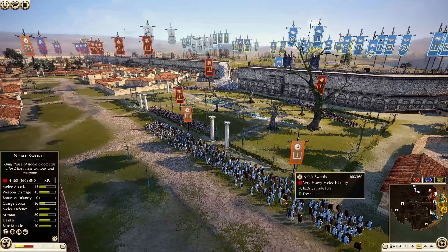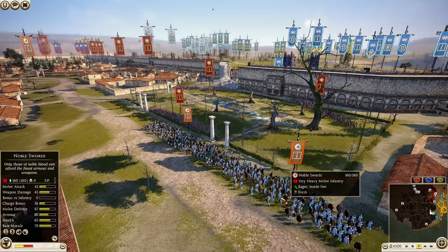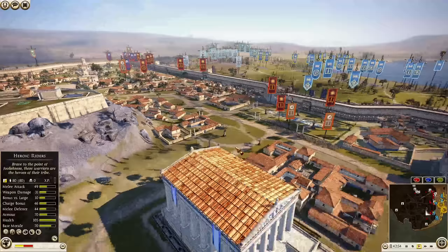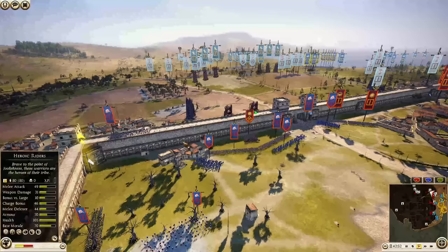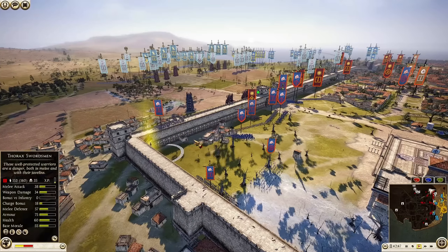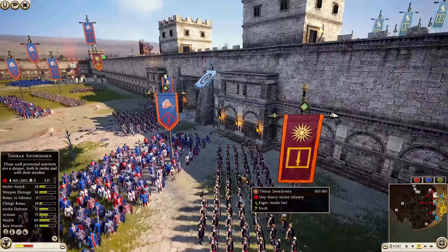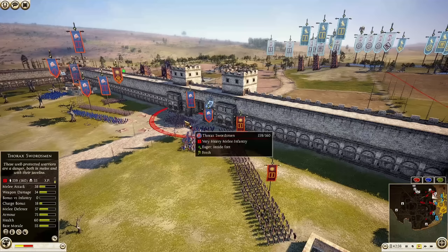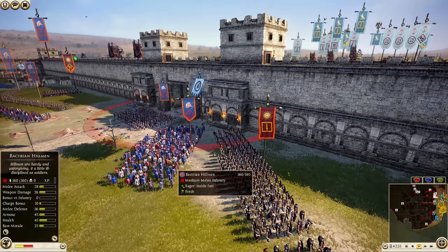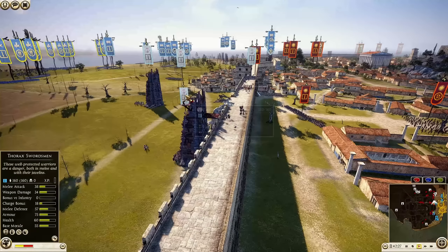We do have some Noble Swords for Geta - a very, very strong infantry unit: armor 80, melee defense 67, melee attack 43, weapon damage 45. They also do have Head Hunt. So this was taken care of very, very easily by the defenders. They basically just held those units up on the wall. One Thorax Swordsman from Bactria did kind of get down on the ground, but it doesn't look like they did a whole lot of damage. One Thorax Swordsman from that unit of Bactria was lost to the fight. Brutal start.